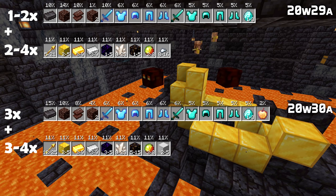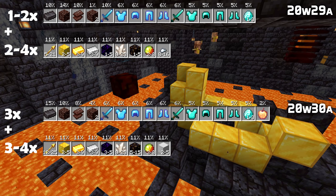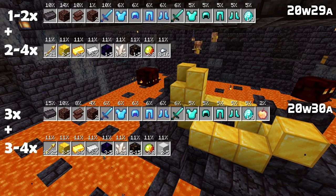If you find diamonds in the treasure type chests, they are now more plentiful — 2 to 6, up from 1 to 3 — and you can now also rarely find an enchanted golden apple.